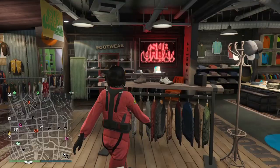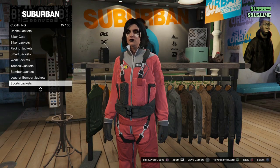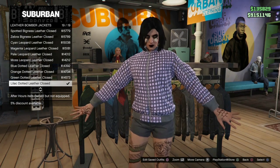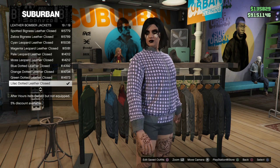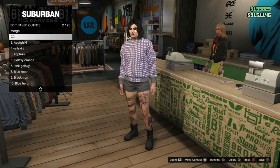For our C2 we will go into leather bomber jackets and put on the lilac dotted leather - that one there. We're going to apply that and save it in our C2 position.